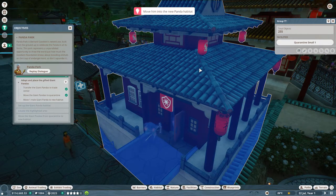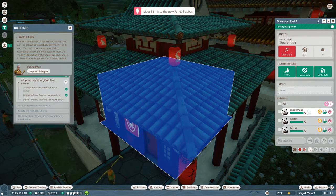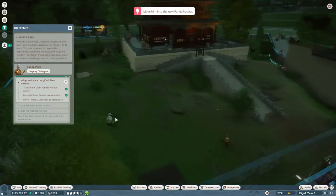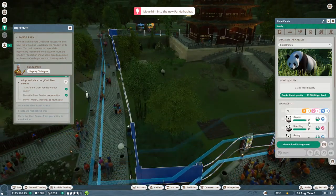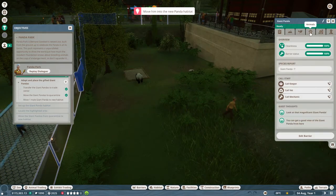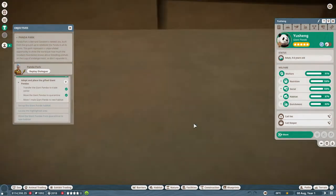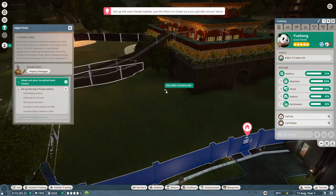We've got one, two, and three in quarantine. We need a male panda. We've only got three female pandas in quarantine right now. Looking for a male — Yasheng. It looks like all these pandas are five-star. We need to move Yasheng over to the new panda habitat.